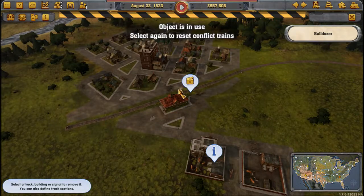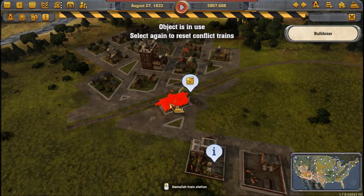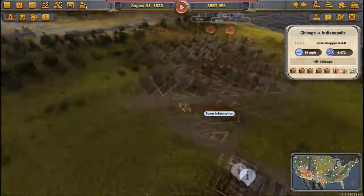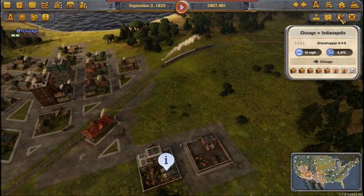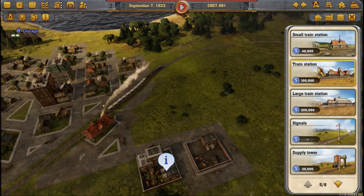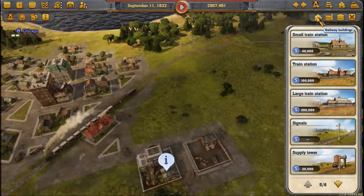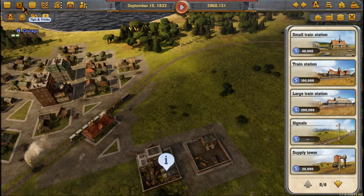There's some conflict trains issue - select again to reset conflict. Oh my goodness, hurry up and get out of here. I'm surprised there's not an upgrade button.